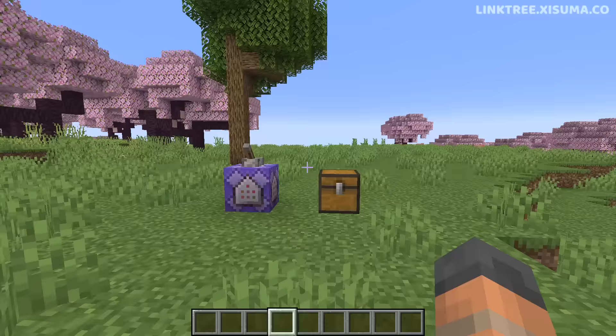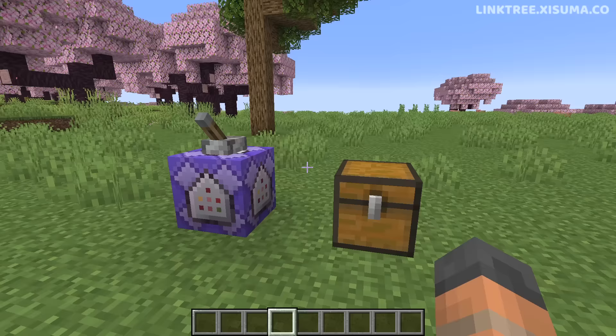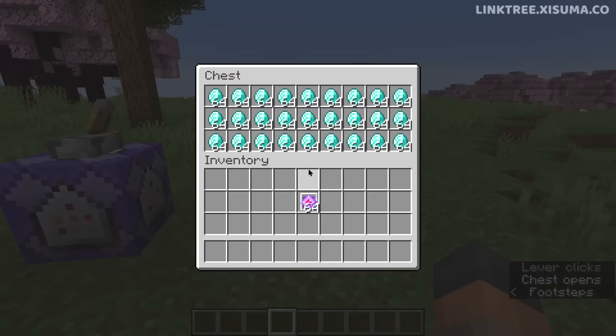Another amazing feature of this snapshot is the ability to detect when a player is holding an item in their cursor — like lifted up. So we go ahead and activate this clock and I try and take some of these diamonds out, and all I'm going to get is dirt.